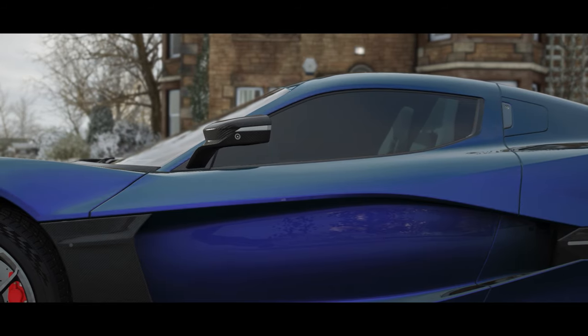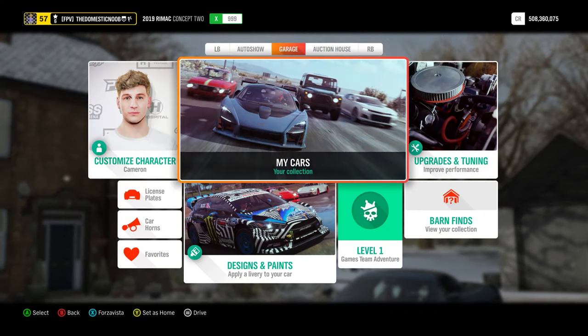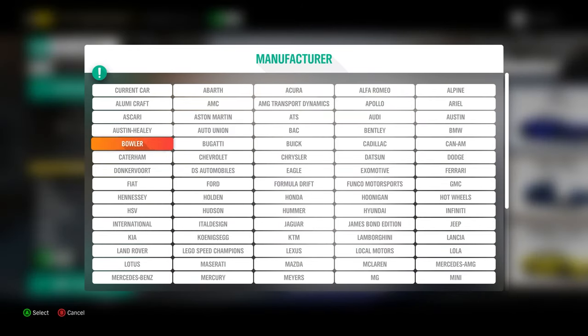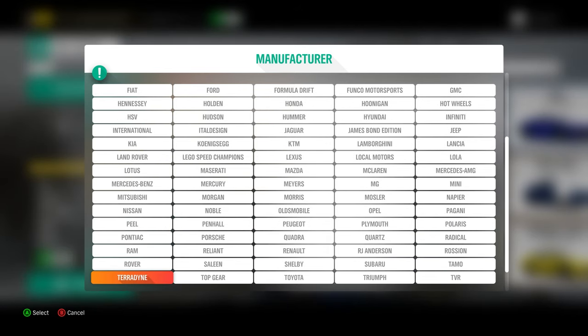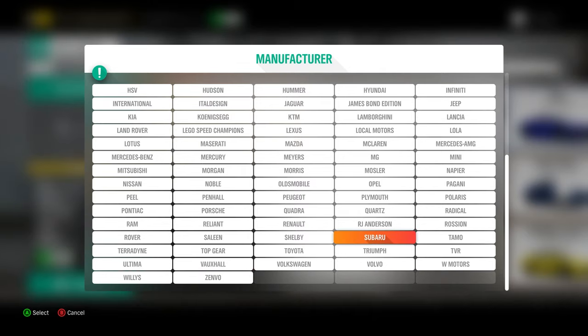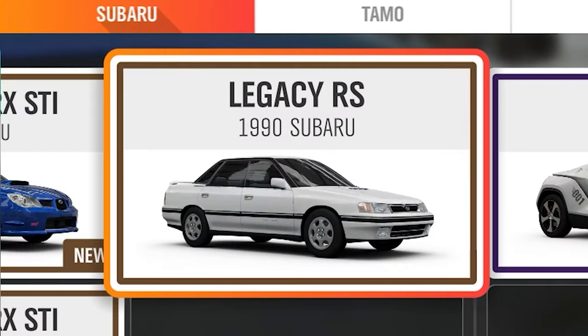Alrighty, for today's video I have worked out the car I want to use. It was kind of difficult since there are not many everyday vehicles in Forza — most of them are sports cars, supercars, big trucks, and not what you'd normally find on the streets. So we are going to Subaru for this one, and specifically this 1990 Subaru Legacy RS.